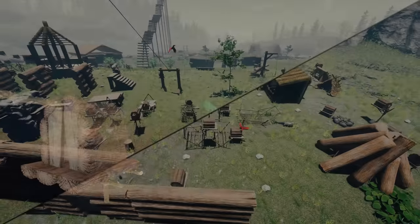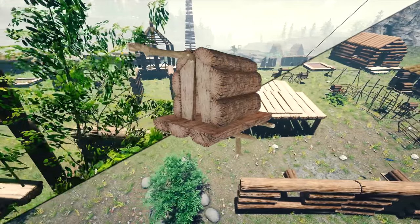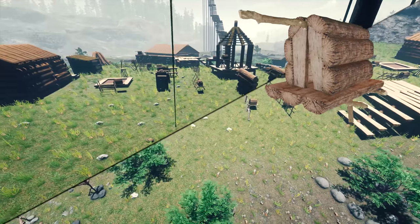The other way to get feathers is to build a birdhouse. Birdhouses can be attached to just about anything. They only cost 1 log and 4 sticks, so you can make heaps of them. The birds come, drop their feathers, and fly away. Happy days.